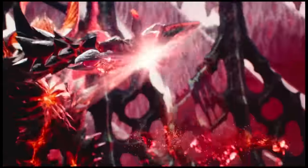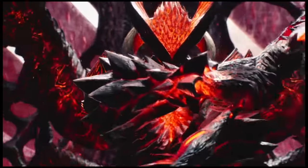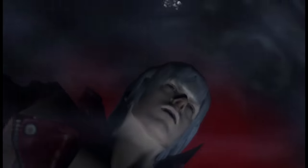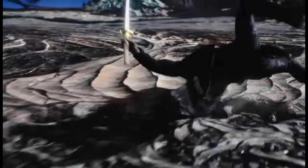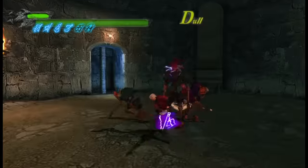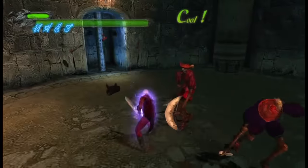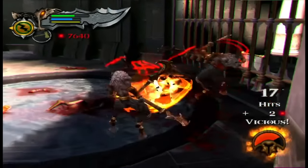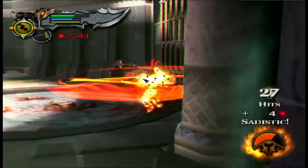The infamous Devil Trigger, an ability acquired by the half-human descendants of Sparta. Through a ton of chest stabbings, or by fixing one's own dysfunctional family, this ability has been used time and time again, unlocking their full demonic potential, giving way for other action games to use rage modes later down the line.